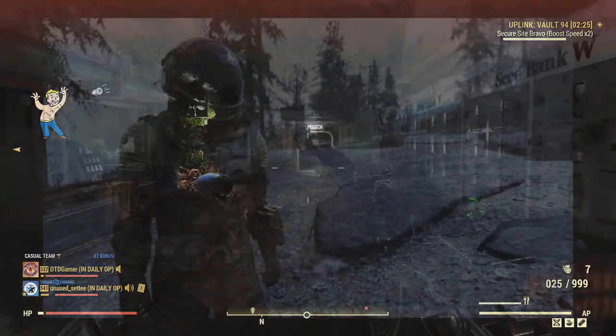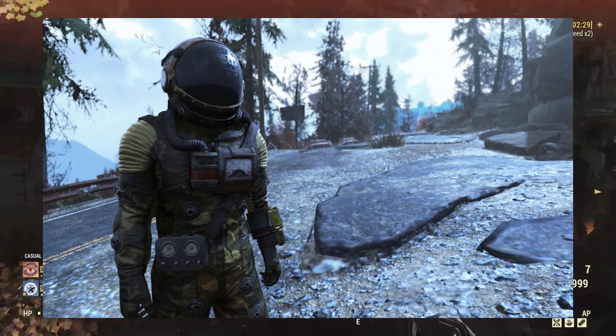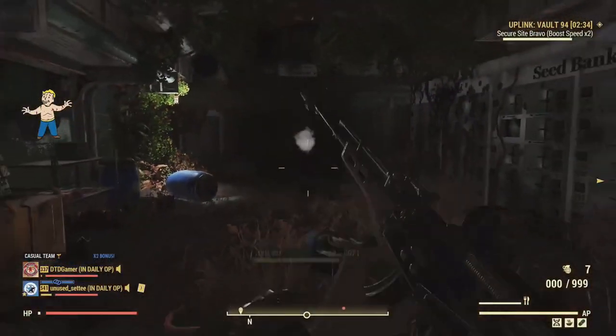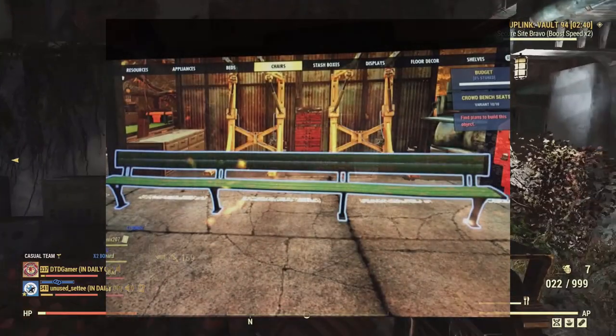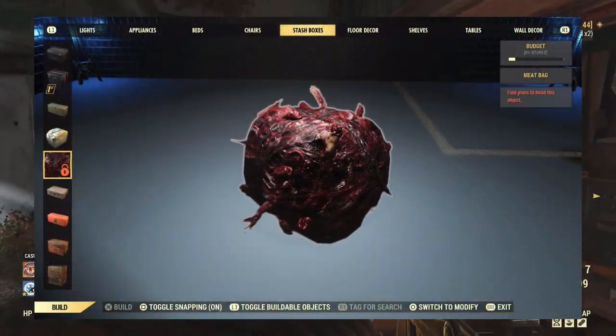Next is the new Swamp Camo Hazmat Suit. For this you will receive the outfit and not a plan to craft the item, just like the old Brotherhood Special Ops outfit which you can also unlock. For new CAMP items, we have the new Asylum Light, the Crowd Bench Seats, and the new Meat Bag Stash Box.